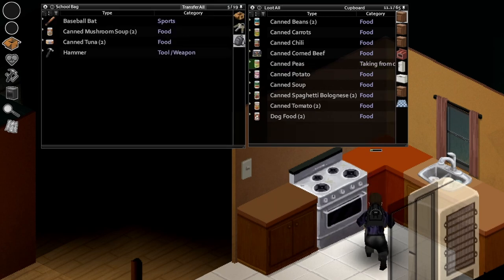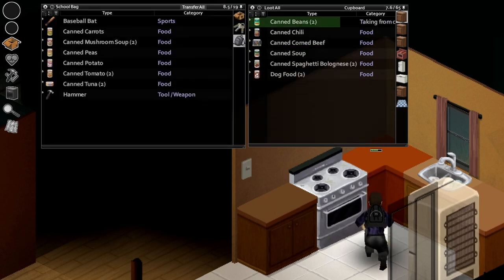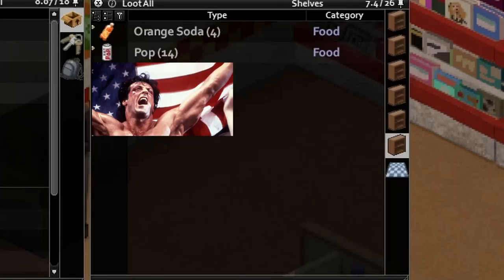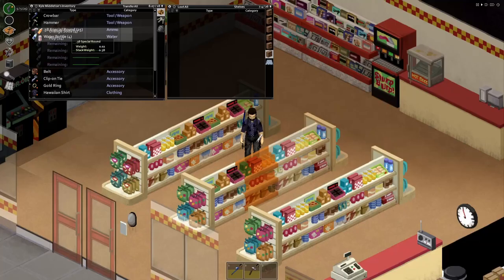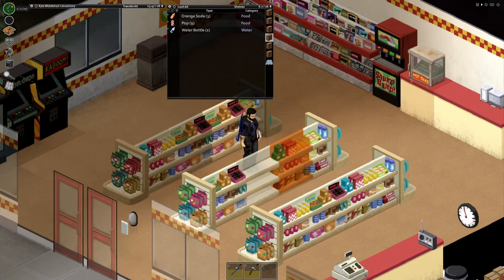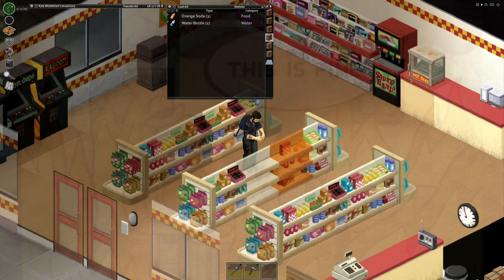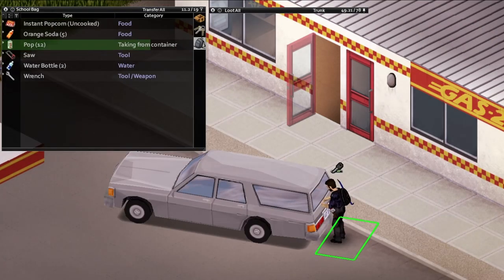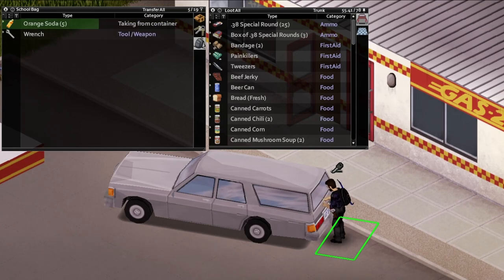We're going to talk about transfer all and tagging items as favorite. Transfer all is something you might already use while looting, unless you're a clicker or a boxer. Clicking transfer all will bring every item from the selected container into your inventory, or into a bag if it's selected. But you can also use transfer all to move everything out of your inventory — whether into a crate, a car seat, or just onto the floor.